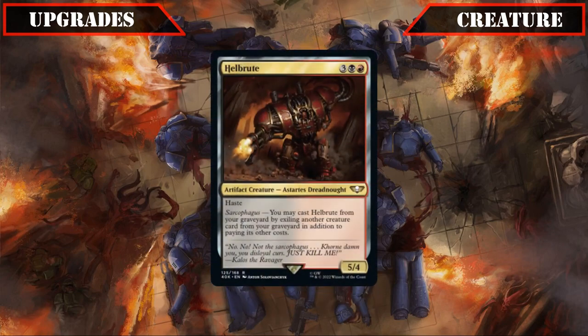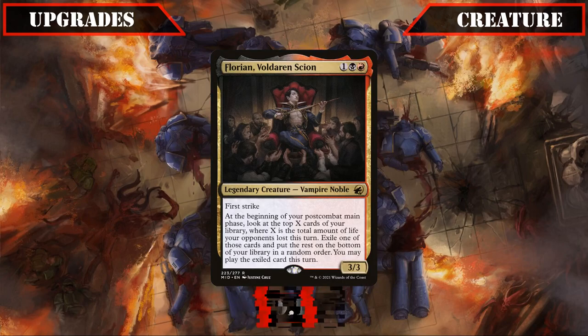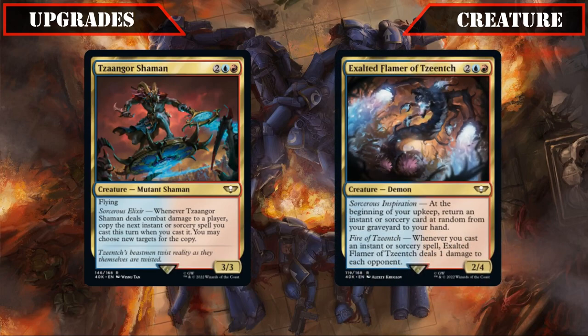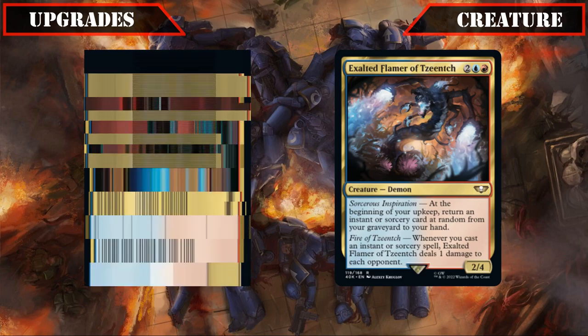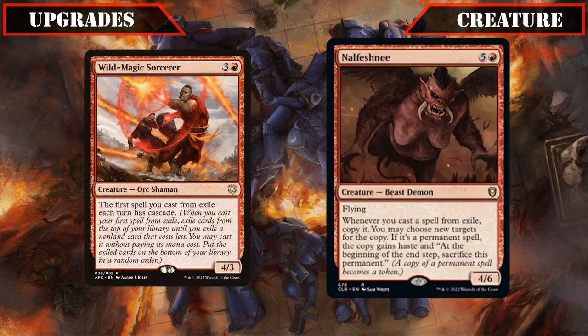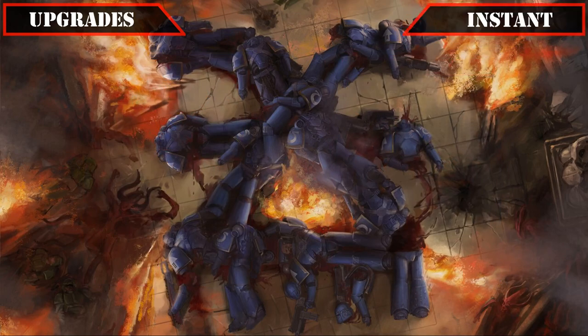Spawn of Mayhem's reduced spectacle cost along with built-in evasion and trample lets it come down much earlier and swing in for damage fairly reliably. Pivoting from AoE burn creatures to damage payoffs, we'll be scrapping Hellbrute and replacing it with Florian Voldaren Scion, who turns our burn into card selection and impulse draw, letting us dig deep into our deck equal to the amount of life our opponents lost that turn. Finally, we'll swap out Sansor Shaman and Exalted Flamer of Tzeentch for Wild Magic Sorcerer and Nelfeshnee, which get us extra cascades and copy cascaded spells respectively.